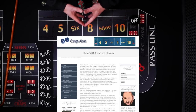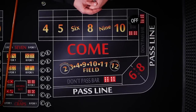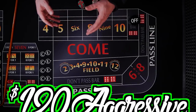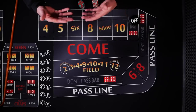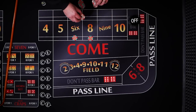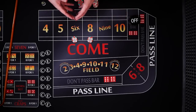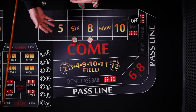I found these strategies on Heavy Hultum's website. I'll put a link down to the article so you can read it for yourself. Today we're going to look at the aggressive play. You may say $120 bankroll and aggressive — that's kind of like an oxymoron, right? What we're going to do is bet $12 and be as aggressive as we can, but only risk $12 per shooter.